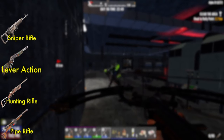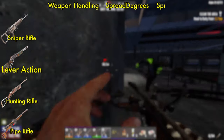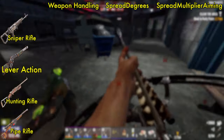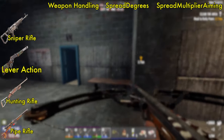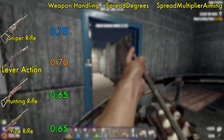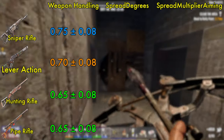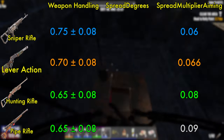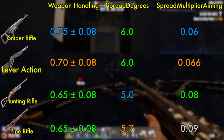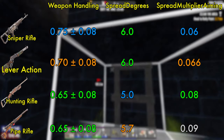The pipe rifle is a low tier weapon with pretty bad base stats. The stats important for measuring spread and aim time are weapon handling, spread degrees, and spread multiplier aiming. There are other stats that might apply, but none are changed by existing mods. Higher values for weapon handling are better, and lower values for spread degrees and spread multipliers are better. From the game files, weapon handling gets better for higher tier weapons, with the sniper rifle having the best handling. The spread multiplier aiming value also gets better for higher tier weapons. Oddly, spread degrees bounces around a little, with the hunting rifle having the best value there.